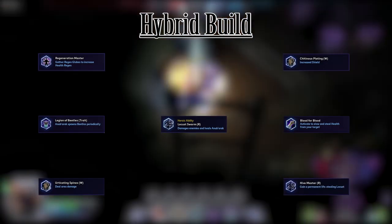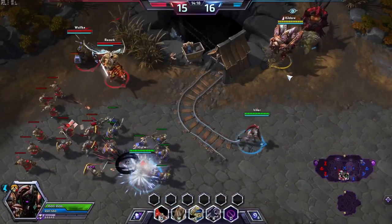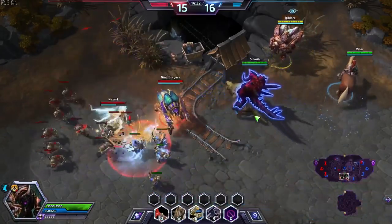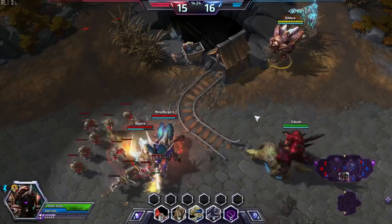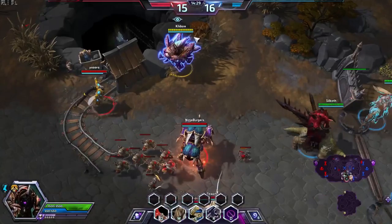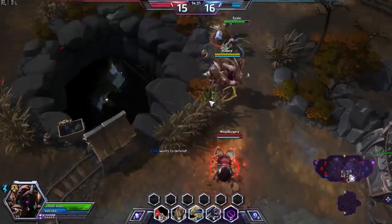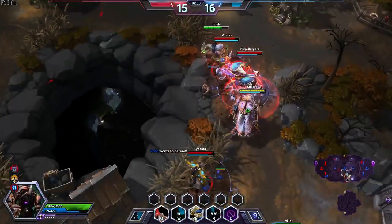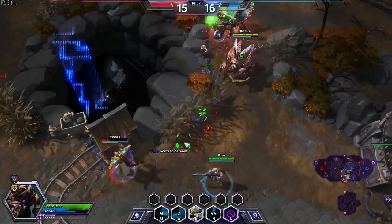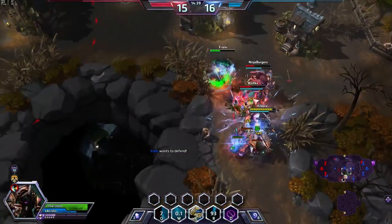Lastly is my own personal build. I call this my hybrid build and it consists of: Regeneration Master, Legion of Beetles, Eradicating Spines, Locust Swarm, Chitinous Plating, Blood for Blood, and Hive Master. This build is sort of like a jack of all trades. It works very well for me and the additional AOE damage from your shield I find is very useful on grouped enemies and lanes alike.